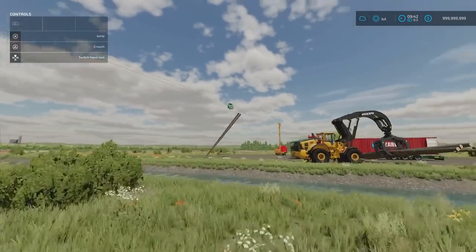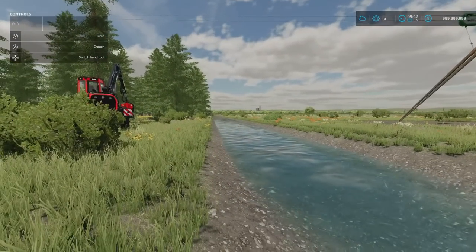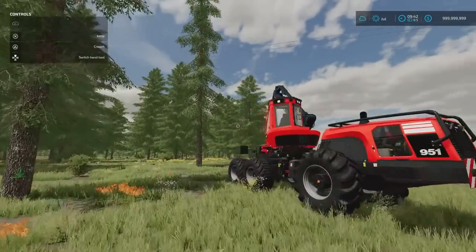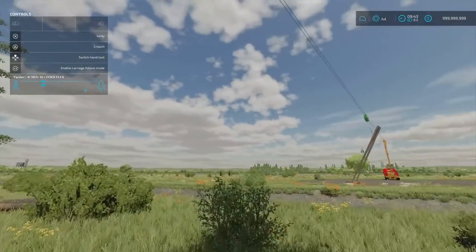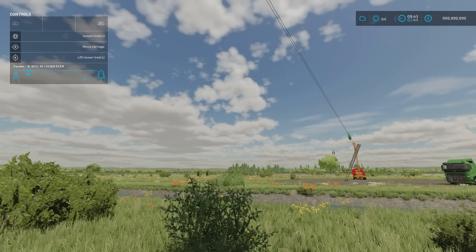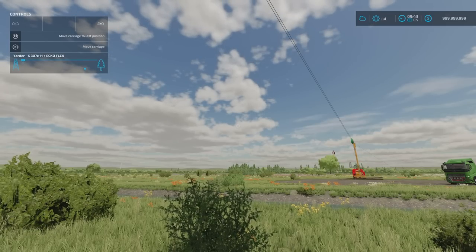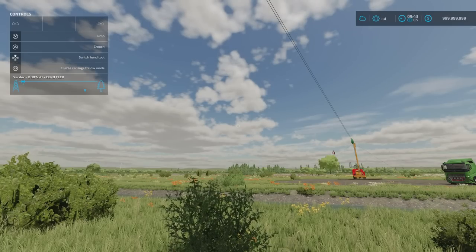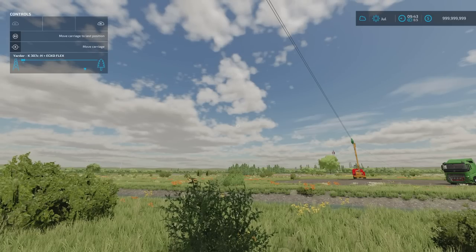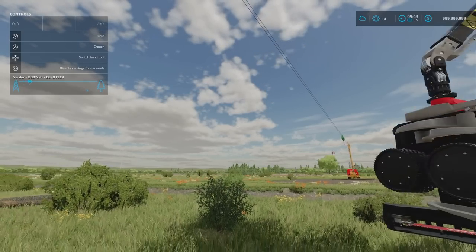The thumbnail will probably already have given that away - the cable yarder. Things like this cable yarder, if you want to cross a river with your lumber - it doesn't have to be crossing a river, it can be whatever you want - the cable yarder does work. I can send that on its merry way. If we move the carriage to the yarder, we'll get that to go all the way there. I don't have to go all the way there to disconnect - I can detach the trees. I can then move carriage to last position to bring it all the way back, or enable it to follow so it should bring it back to me.